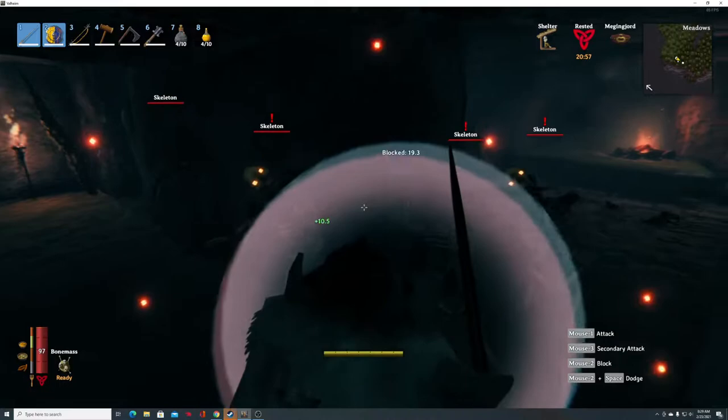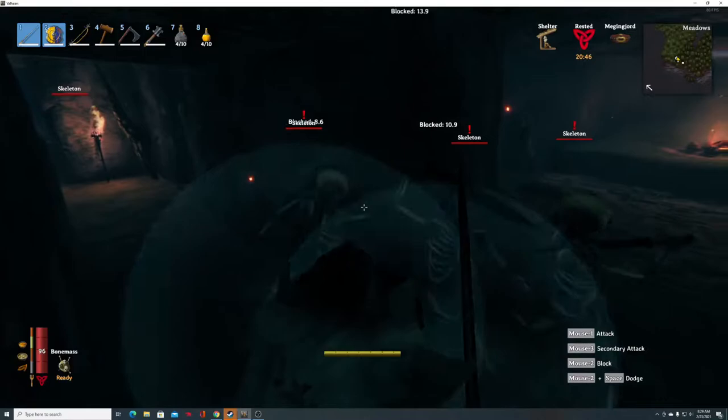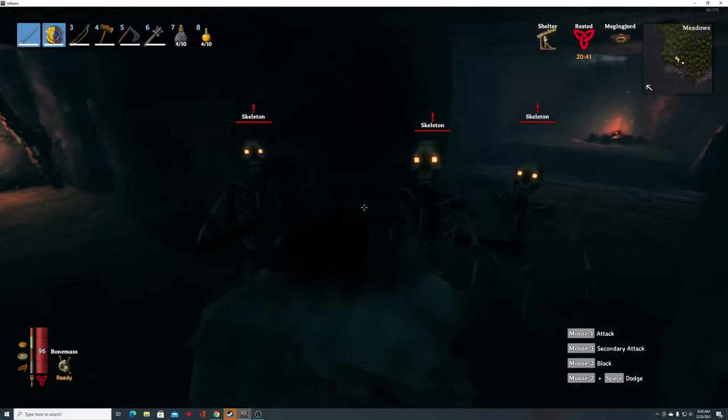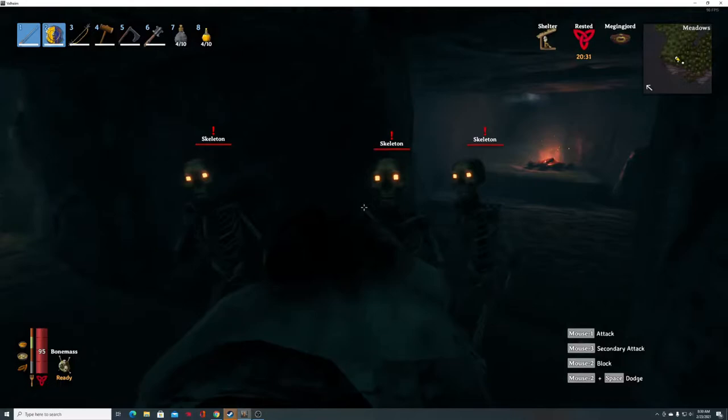What we want to do is get them in this position so they're all in front of us. We're trying to get that guy's attention on the left, and what we're trying to do is get them in sync. You time your perfect block for the guy swinging first, getting him staggered — and then you see how I got all three of them.